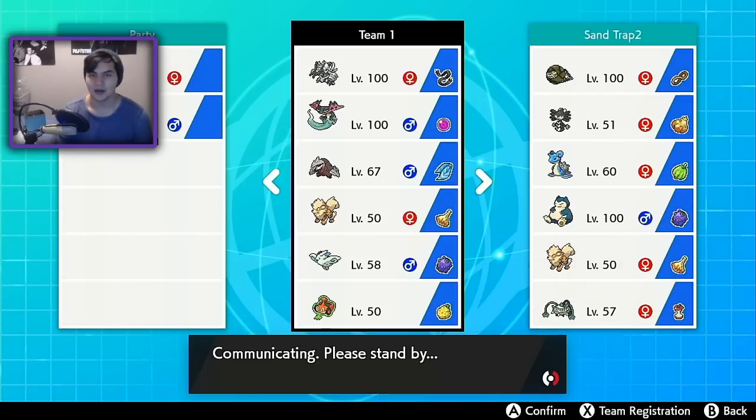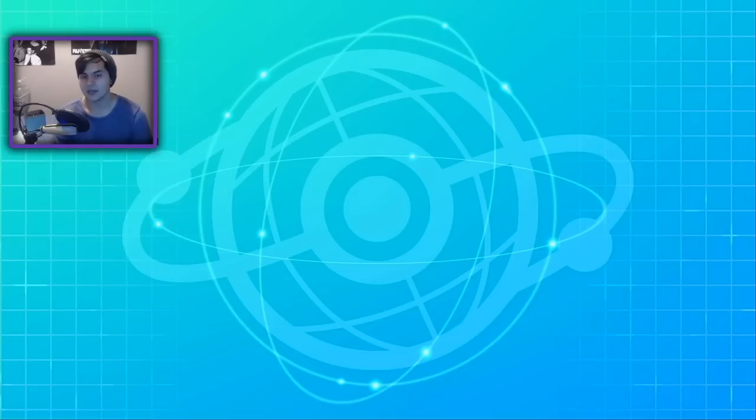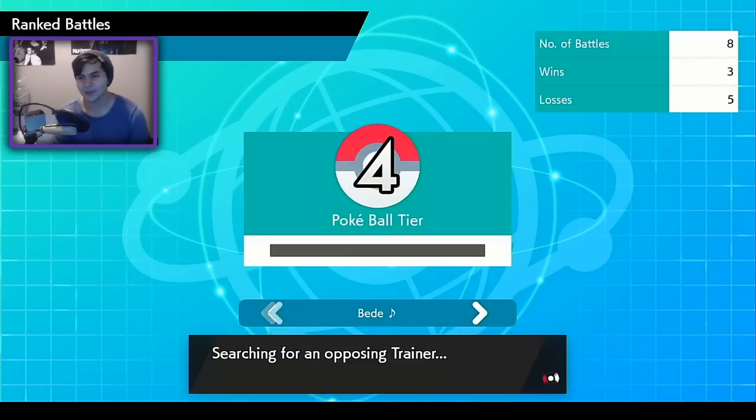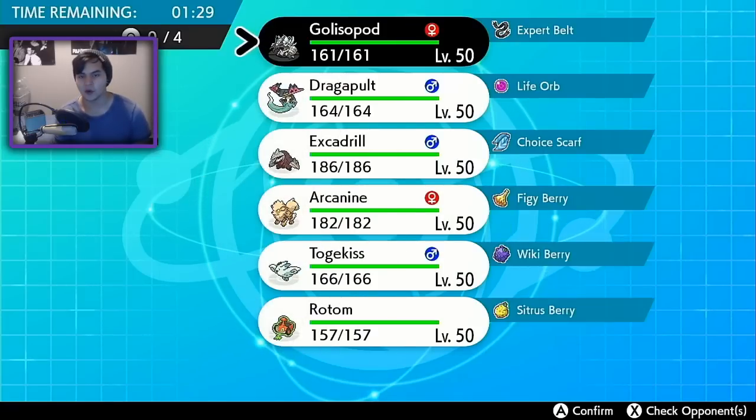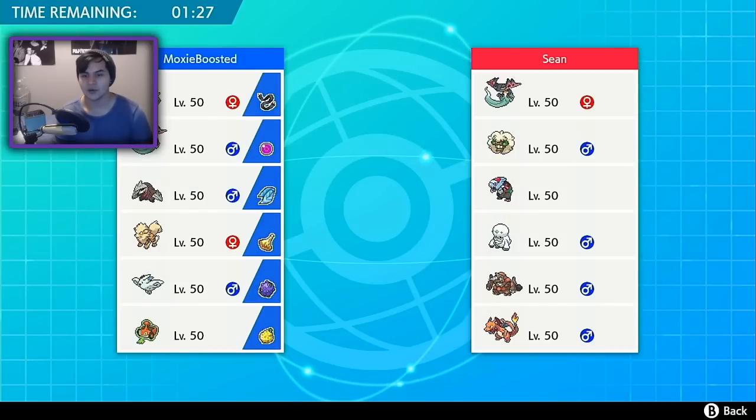With that out of the way, leave a like if you guys enjoyed this video. Question of the day: what do you guys think is the least viable Pokemon in the entire format? Personally, I think it's Galarian Stunfisk — that thing's completely garbage. But we are facing just straight Hyper Offense. Pretty much everything here besides Whimsicott and Charizard, I expect to be a physical attacker.